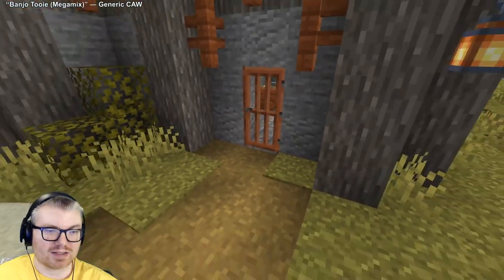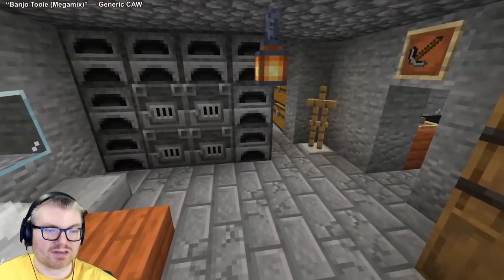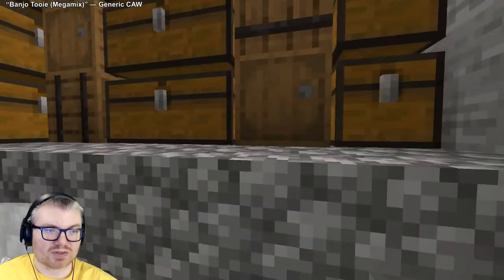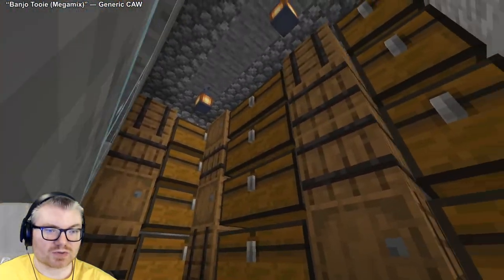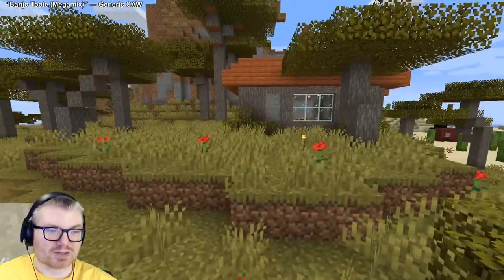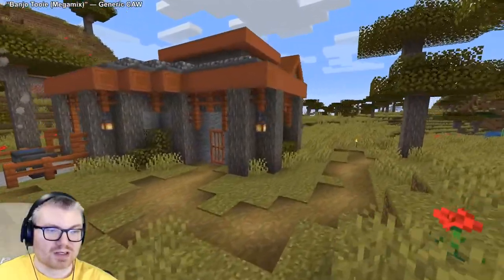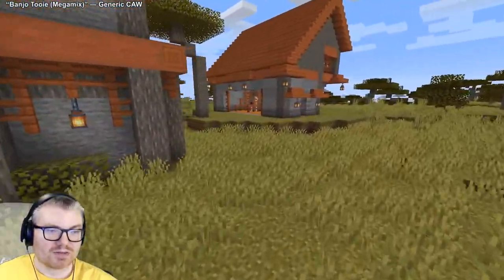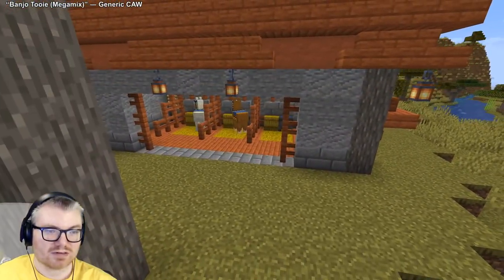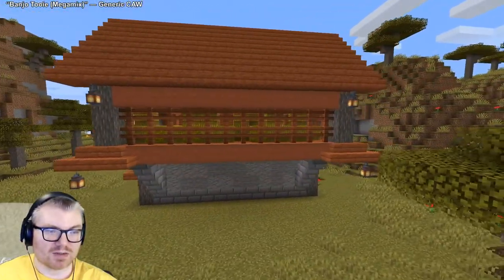Then I decided to make a little path and build the blacksmith slash craftsman shop place. It has a nice little entrance, some tables with stuff on them, a saw, furnaces. Come in here and there's a bunch of storage; go upstairs and there's a bunch more storage. It has that nice style we were using with the acacia and the stone.